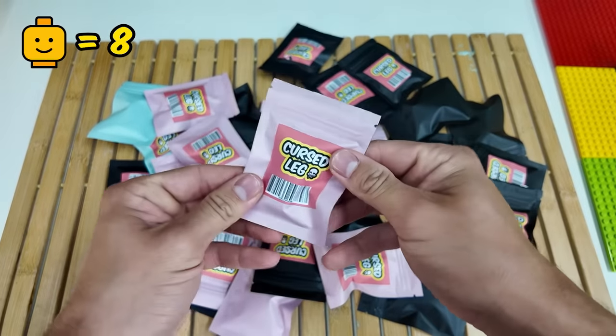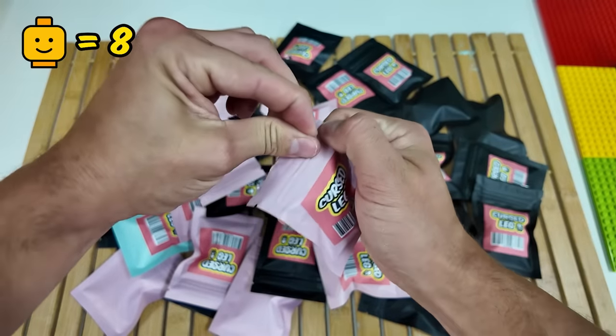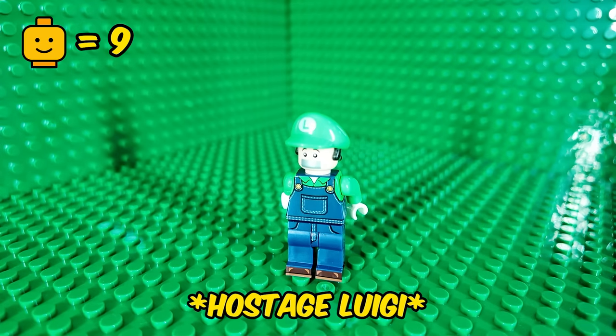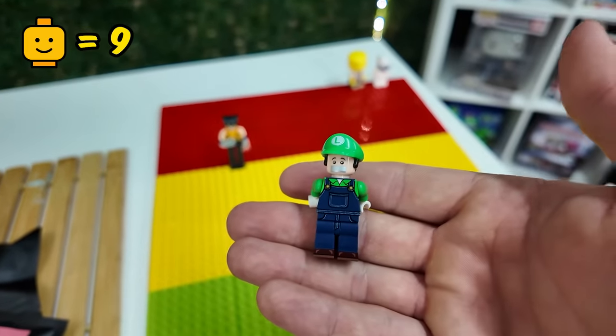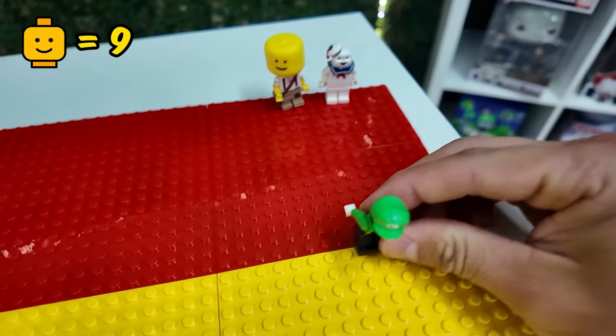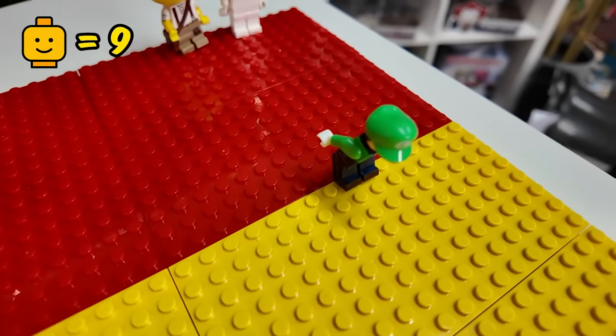Now let's open this one — I'm not too sure what to expect anymore. What is it? What in the cursed... Next up, we have got Hostage Luigi. I don't think Luigi is not cursed, but I don't think he's extremely cursed, so I'm going to put him right in the middle. Why is he bending over like that?